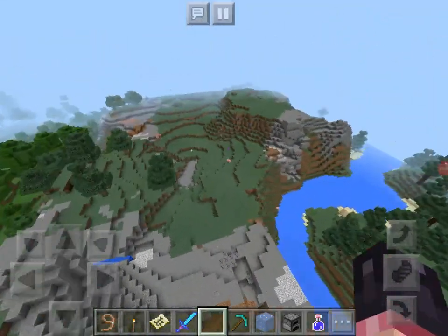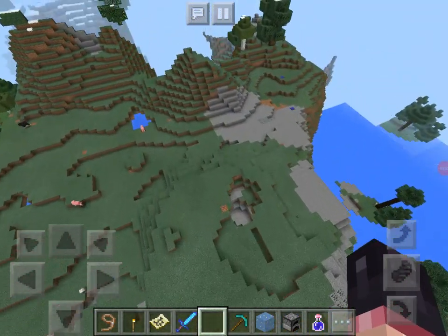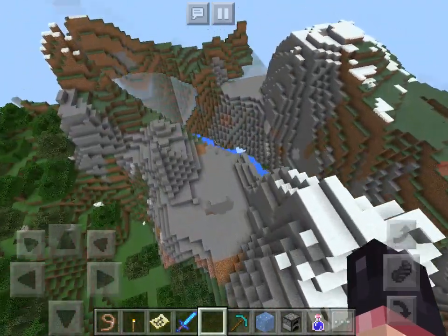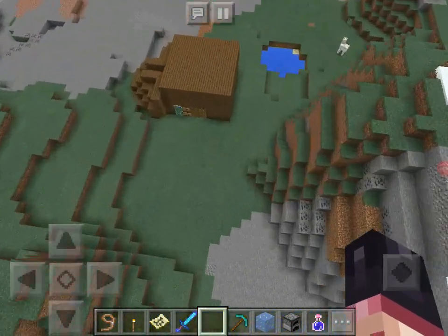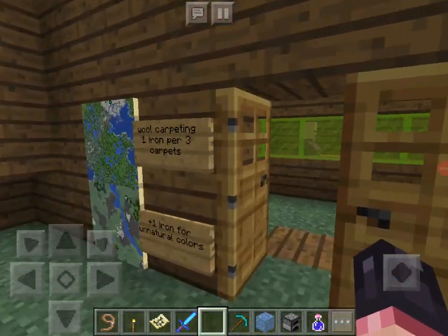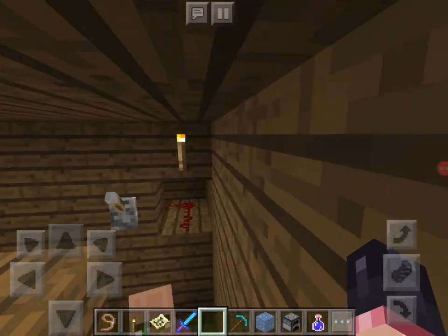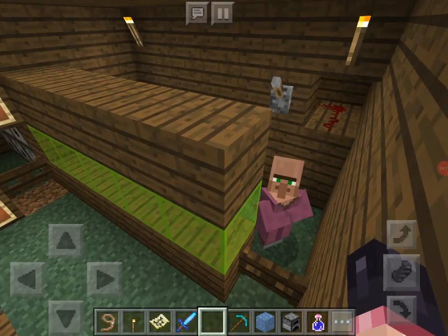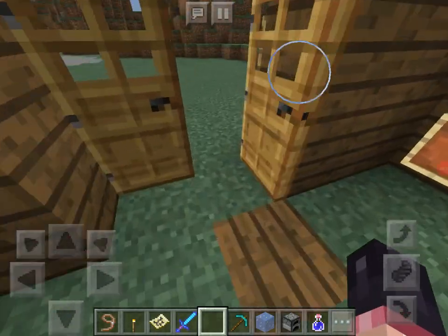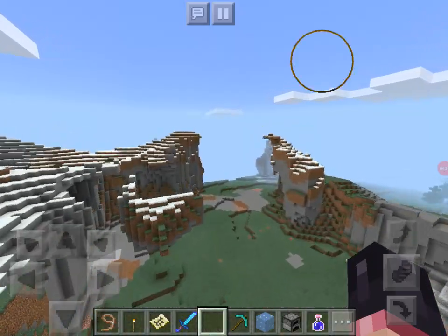Yeah, it's Todd's Llama Sale — it's awesome. I marked the ground with carpets in the spruce area to show where I found each llama and where would be a good place. This area is wool carpeting. I've long since closed shop, but watch this — I built up a huge redstone structure. I'm actually very good with redstone, believe it or not.